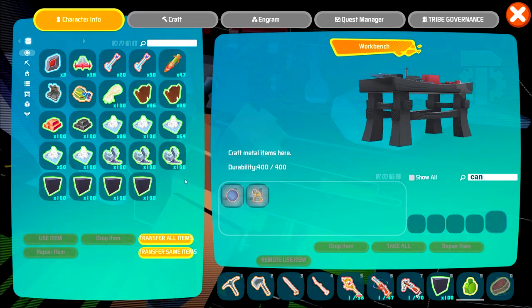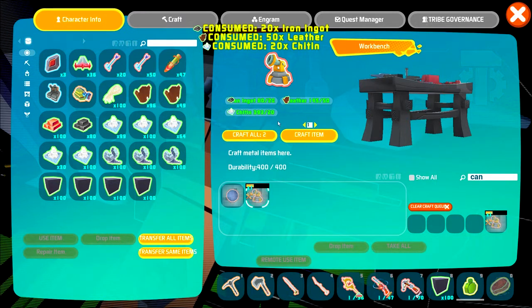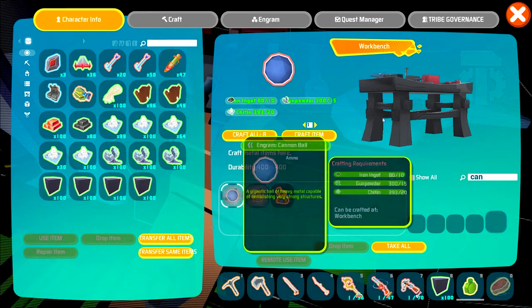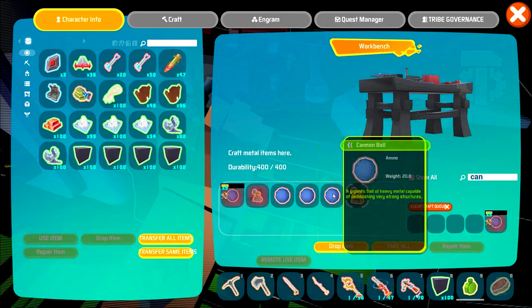Cannon. It takes 20 iron ingots, 50 leather, and 20 chitin. We can make 8 of them right now. That should be a decent amount to test this guy out on.